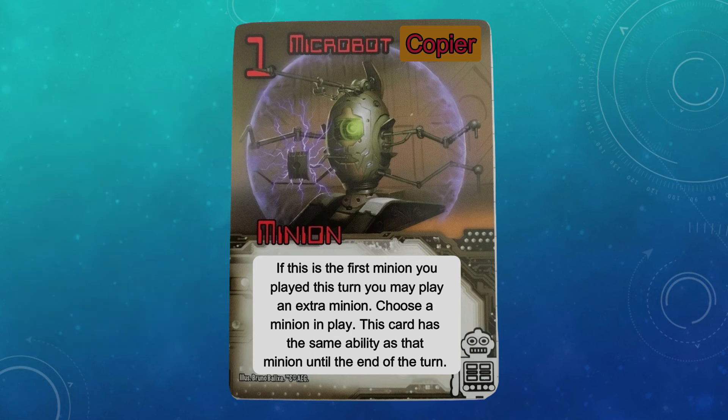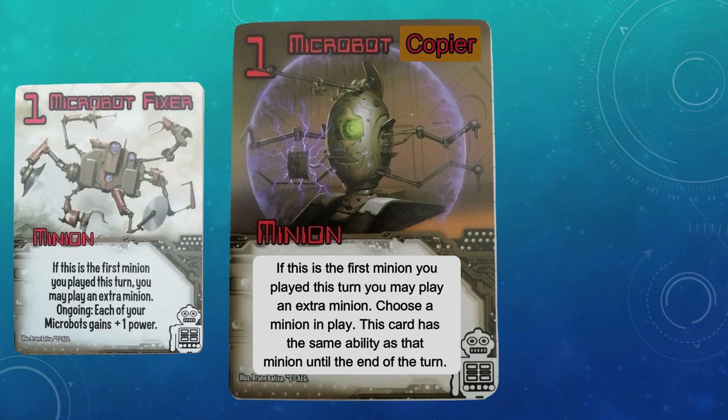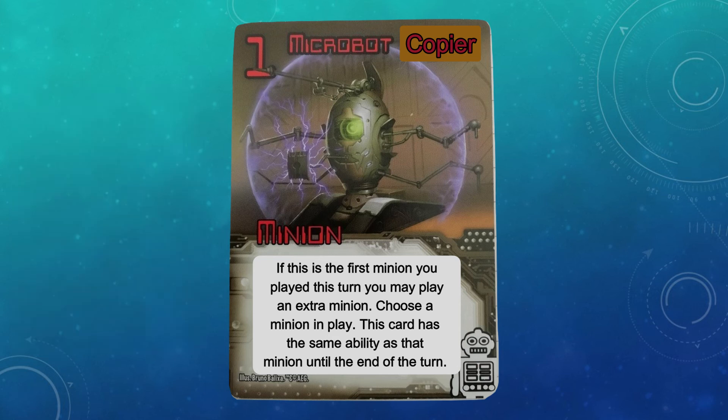Now, if we're removing the duplicate Microbots, we're going to need 2 of the new Microbots providing an extra minion play if played first, just to stay true to 4 of the Microbots doing that. One of those could be the Microbot Copier. This one was copied — ironically — from the Shapeshifter minion Copycat, with one slight change being that the Copier can copy any minion, not just opposing minions. You might think this is completely broken with the Alpha, but remember that we've weakened the Alpha's ability. I think this is a good fit because it provides flexibility.